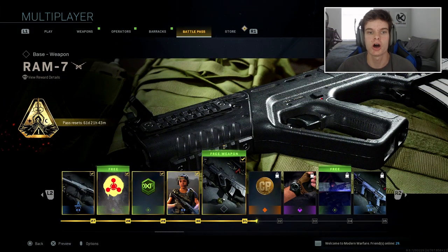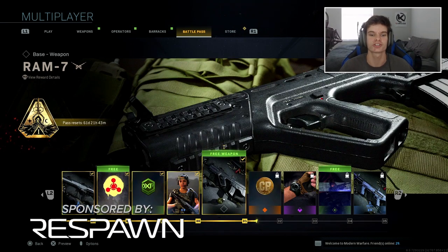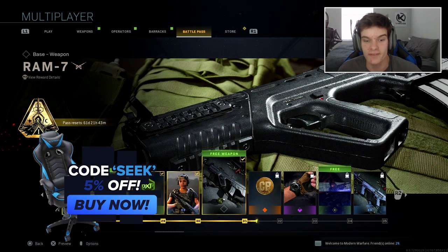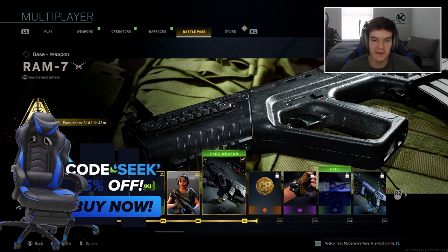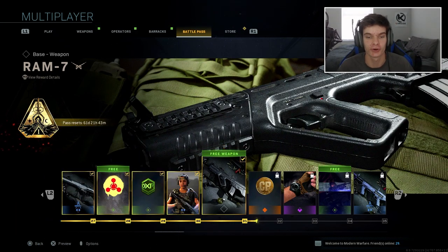What's up squad, welcome back to the channel, my name is Don. Season one of Modern Warfare is finally out. Today we are starting things off with the RAM-7 DLC, which is basically the TAR-21 — essentially the TAR-21 from Modern Warfare 2. That gun was sick, so I'm hoping they did the TAR justice and made this gun really strong.